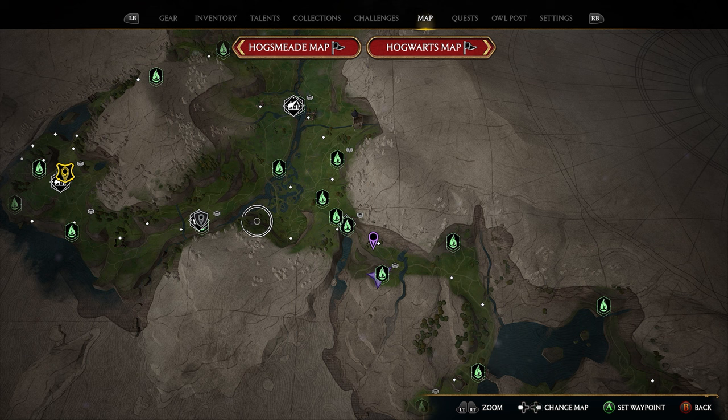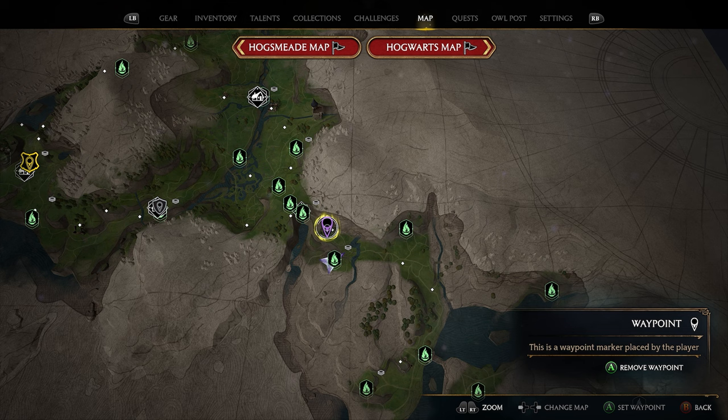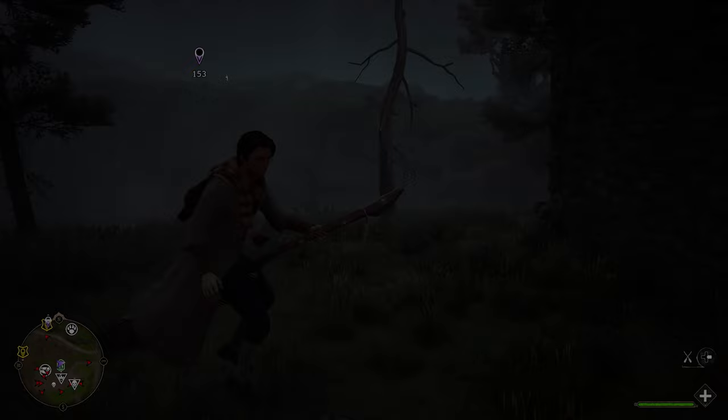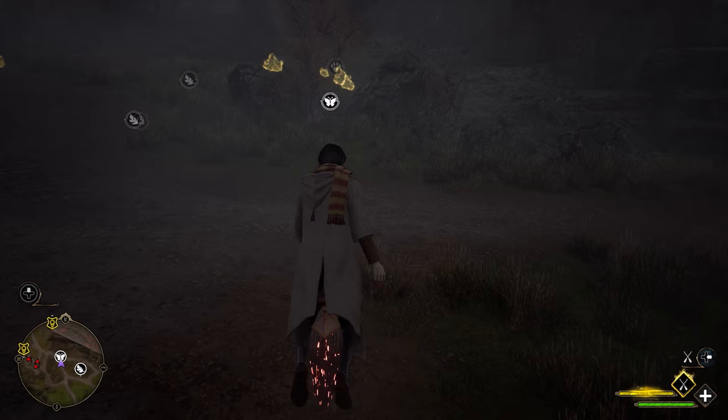Our next location is going to be on the bottom half of the map toward the Poidsear Coast. You have to go through the mine to get over to this location. Once you get over here, use the Poidsear Castle fast travel. There's a little path that goes up the side of this mountain near a Merlin Trial — head that direction after using the fast travel, only 150 meters out. Use your Revelio spell and the butterflies are located right in front of you along this path.